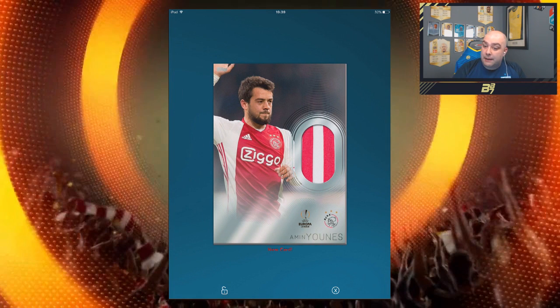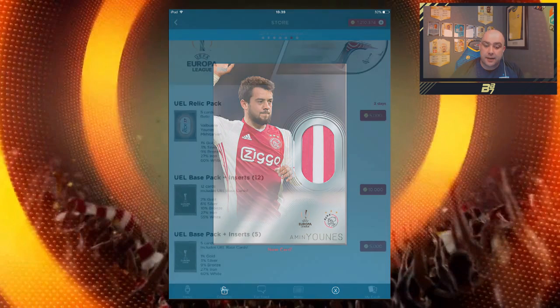If you guys don't know what type of card a relic is — if it were a physical version it would have a bit of material embedded in the card. If you guys are American you'll have seen them on baseball cards. So we did get one of the inserts — that's basically what you do: open packs to trade with your friends for better players. A lot of people may want this card, but there is another part to this app which I'm going to show you in a second.